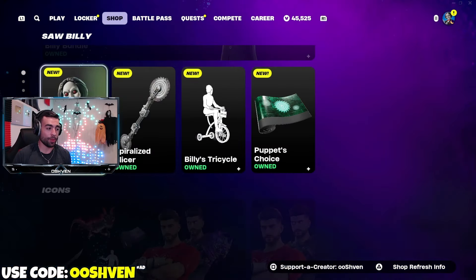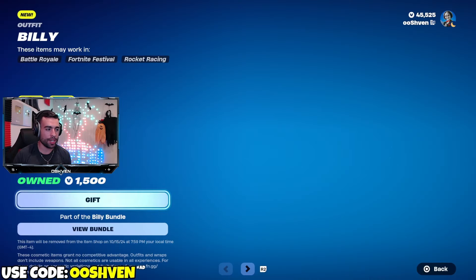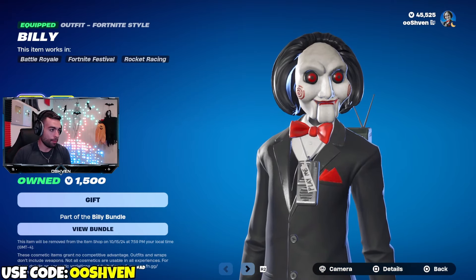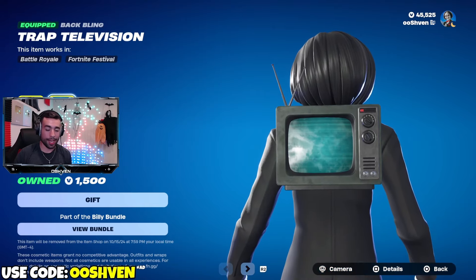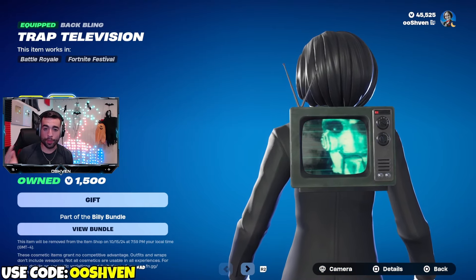You may be wondering what's part of the entire bundle and how you can get it. The Jigsaw Billy skin and the back bling is 1,500 V-Bucks. Every time you get an elimination, the back bling is reactive, so keep that in mind.